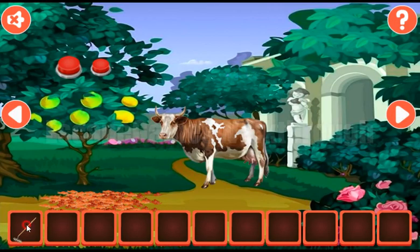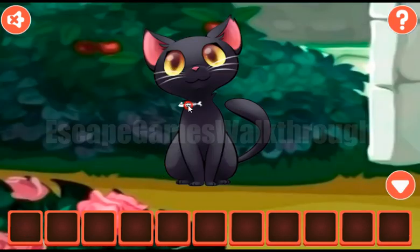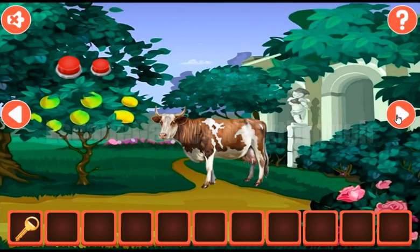With this rake we can grab the leaves, get the fish bone, and get the key from the cat. But this key is for this aquarium — that's a short way to solve this puzzle, but I will show you another way, a bit longer.